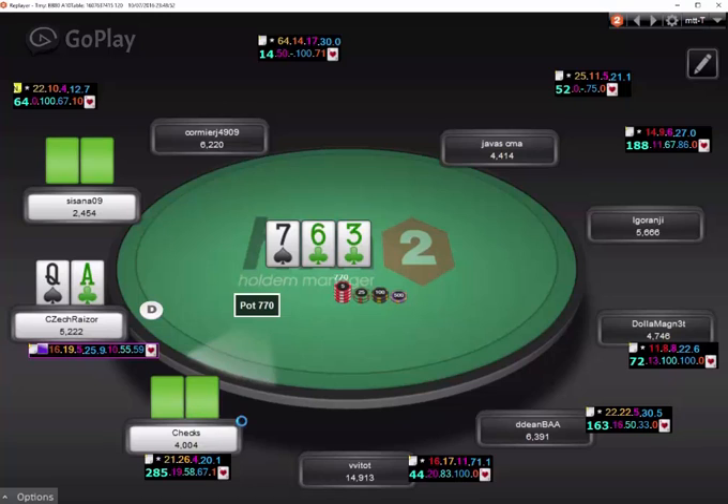If the opener in the cutoff is any good, he should not be c-betting with too many misses without equity, because this flop should be hitting the big blind's range quite a lot. The worst hands I expect him to c-bet are things like 9-10 of spades, jack-10 of spades, ace-10 of spades — basically any two spades and draws. Flush draws, pairs — these are hands that hit him. But once he misses, I think he should not be c-betting. I would not be c-betting in this spot.